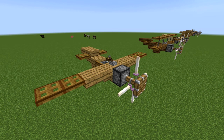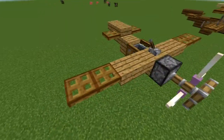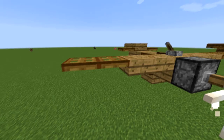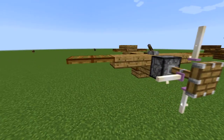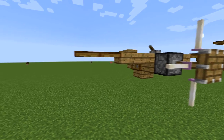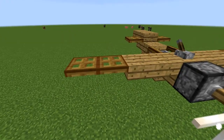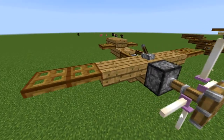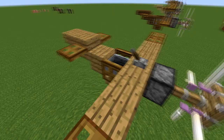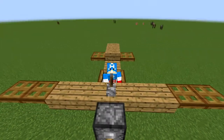The first one I've got here is the basic design. It uses trapdoors to give the wings a narrower look that kind of complements it a little bit better and gives it some more detail and color than it would if you just used planks. It's got a minecart right here that you can sit in, so you're actually in the plane.